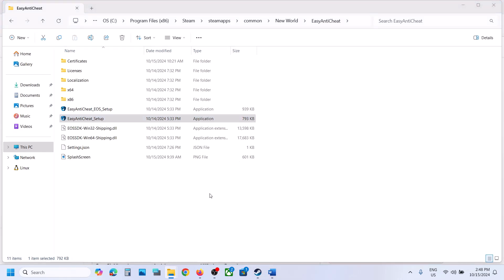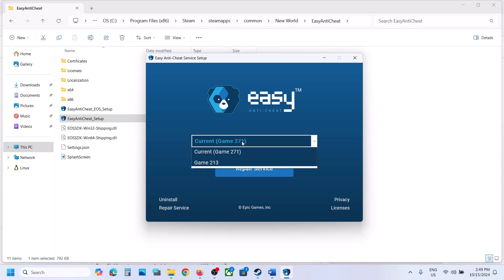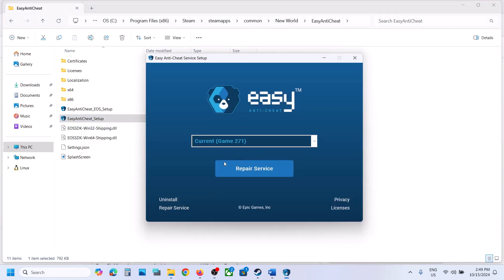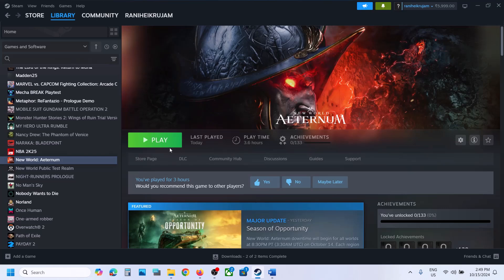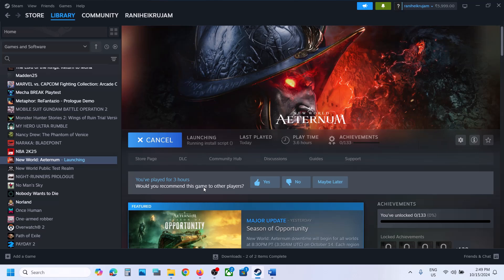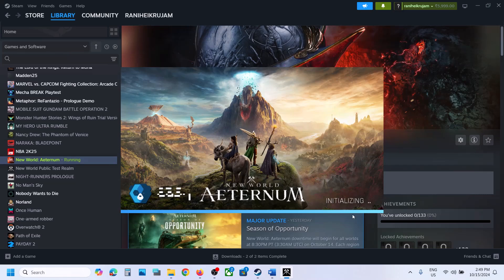Still not working? Open the Easy Anti-Cheat setup file once again. Select 271 and click Uninstall — uninstall it completely. Then click on Install Easy Anti-Cheat. If still not working, select 271, click Uninstall again, and once the uninstall is complete, close this window. Do not install from here — instead, just launch the game, and during the launch it will automatically install Easy Anti-Cheat. Click Yes to allow, and you should be able to launch the game.